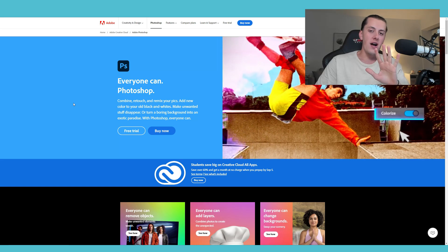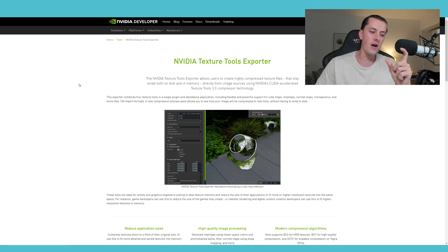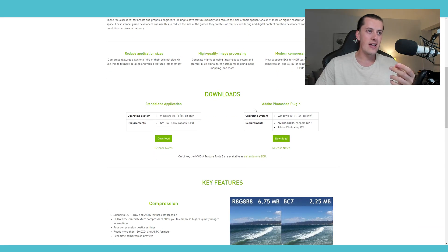We're going to need five things for this to work. Number one: Photoshop — the program I use to mod liveries. You can use a free trial or get it for free. Number two: on Photoshop there's a plugin you need which saves files in a special way compatible with the F1 game — that is the Nvidia DDS plugin. Download the one suitable for your platform, e.g. Windows 10 64-bit. Optionally, you may need to verify that your Photoshop version has 3D enabled.